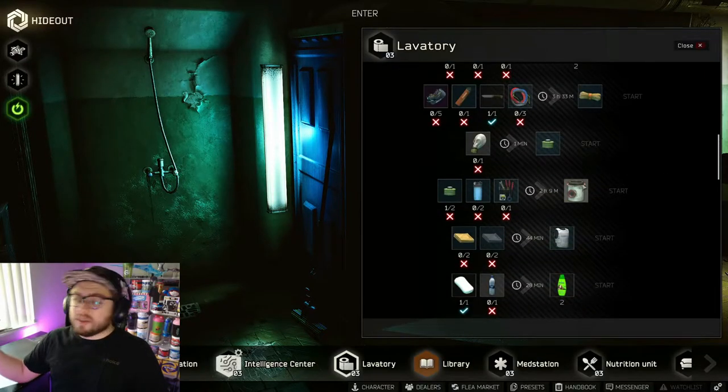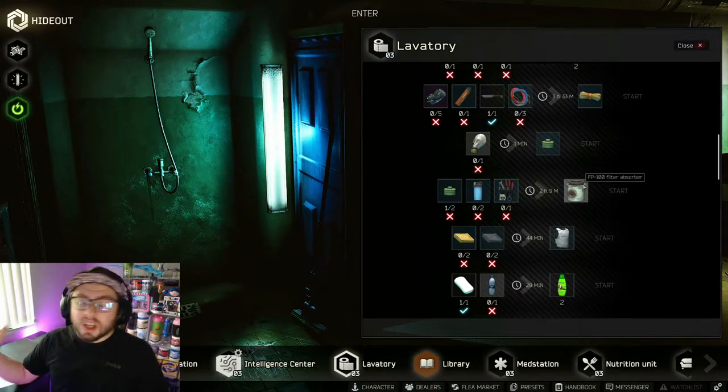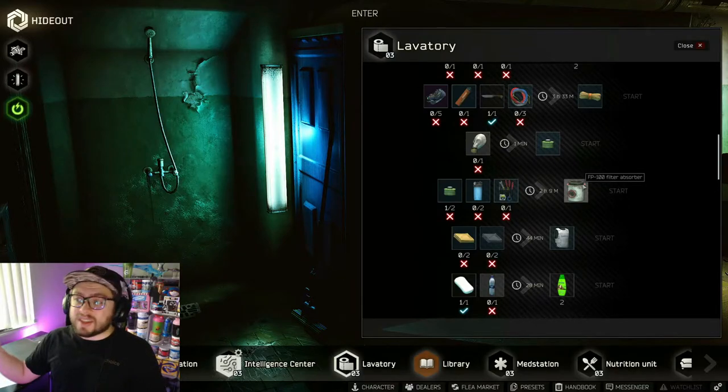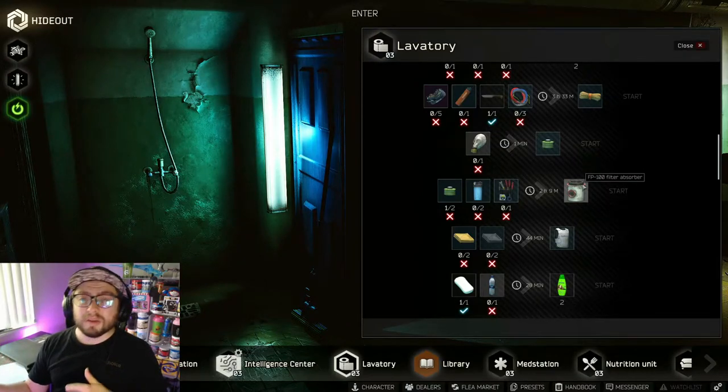The only other item worth making profit from in the lavatory is the FP-100 filter, especially early in the wipe. Later in the wipe they become too cheap to profit from given the cost of water filters and air filters. But early wipe, they're a great way to make 500 to 750k — buy the two water filters for 100k, the air filters for 40k, and the tool set for 20k, making two to three times your money back.